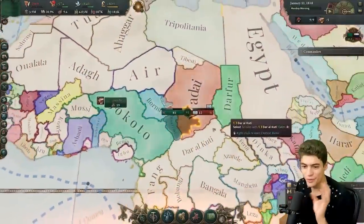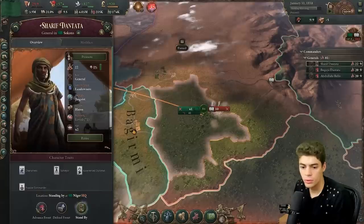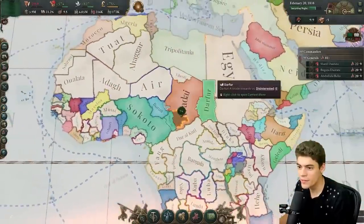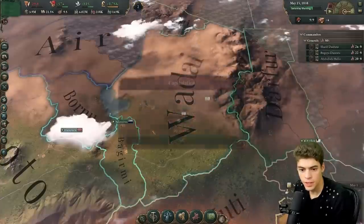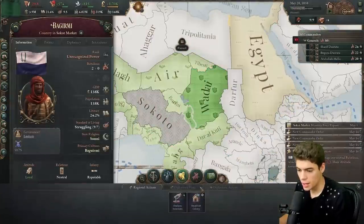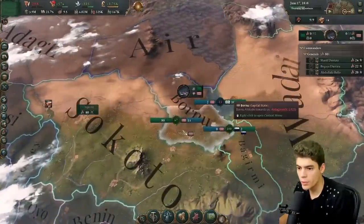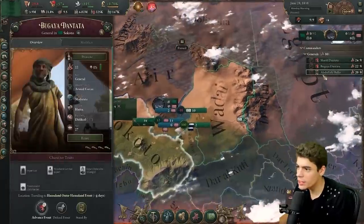We grab a little more taxation capacity and I think urban planning is up next. I will absolutely take some government administration — about five in this area. The more we can build over there, the better, but we're going to need it where we're going. We vassalize Bagarimi and now we need to advance on all fronts. I think we can only defend the other Africans if they are part of us. Plus this gives us access to Darfur and potentially Egypt, which would be a pretty insane sight. Now we're starting to absolutely roll them, and they're our loyal vassal.